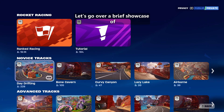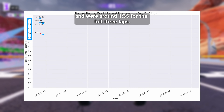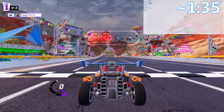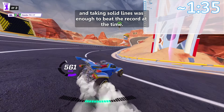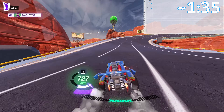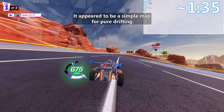Let's go over a brief showcase of how the world record history for this map has evolved since the game's release. The early world records were pretty simple, and were around 1 minute and 35 seconds for the full 3 laps. Avoiding the walls, drifting through the corners, and taking solid lines was enough to beat the record at the time. No shortcuts had been found — it appeared to be a simple map for pure drifting.